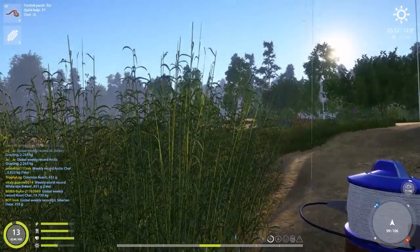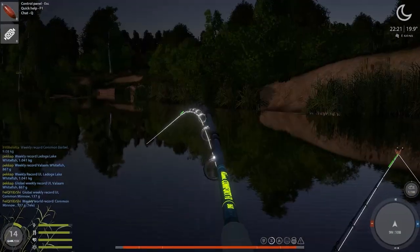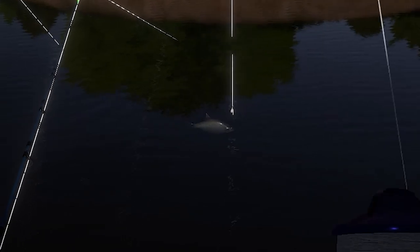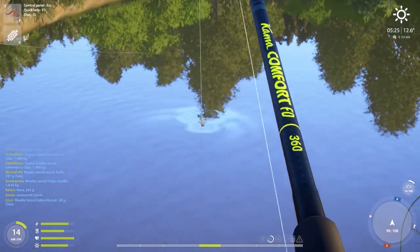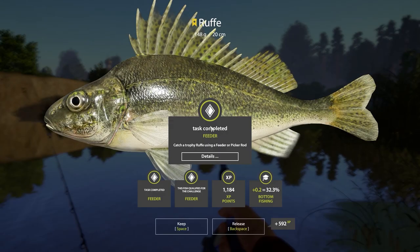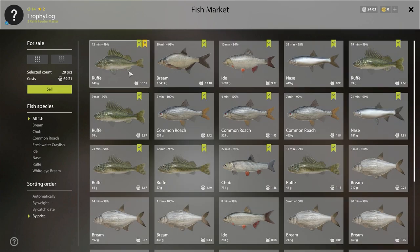A rare fish — a blue bream, another not so common fish. Something pretty big that was spooling me turned out to be a new personal best bream. And the biggest surprise around this spot: a trophy ruff — I couldn't believe it. Money-wise this was a pretty decent spot. We got 69 silver in one night and we managed to get a trophy, unfortunately not one in the trophy log.